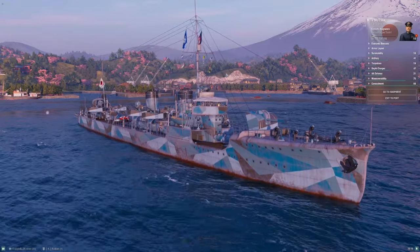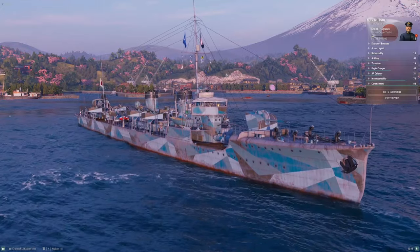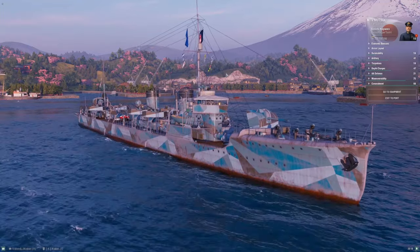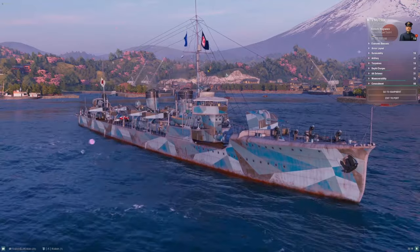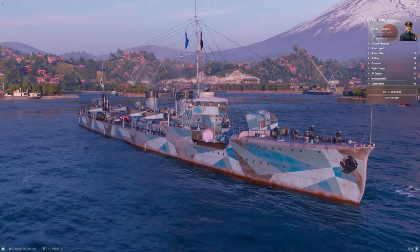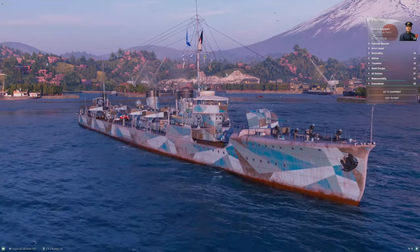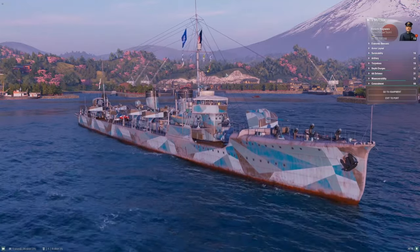We're going to start at tier five. You're not expecting an immensely capable destroyer, but I think Mutsuki will surprise you. My memories of Mutsuki are mostly from back when she was the tier-six destroyer — six or seven years ago — and I despised the ship in that era. My stats from Mutsuki back then were probably terrible, because as good as I was with Minekaze, Mutsuki was a huge step backwards with more challenging opponents.